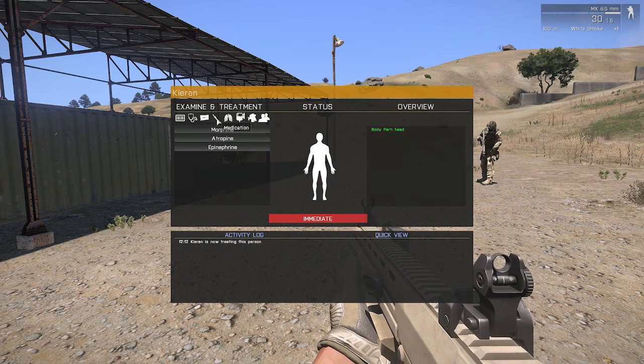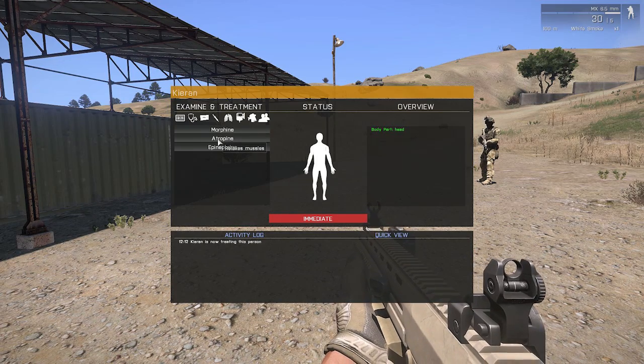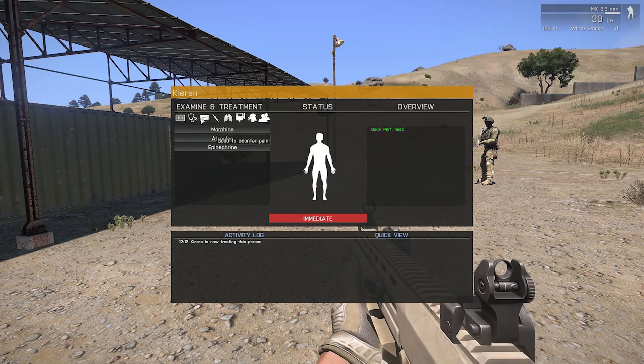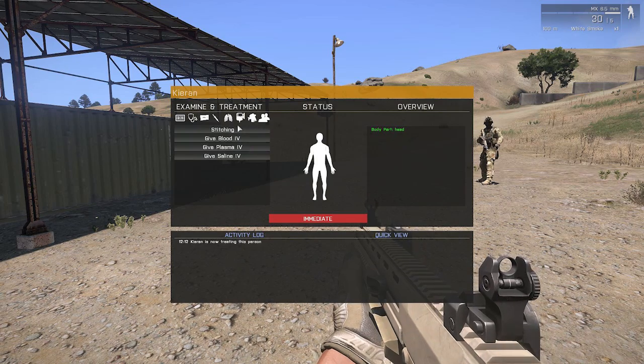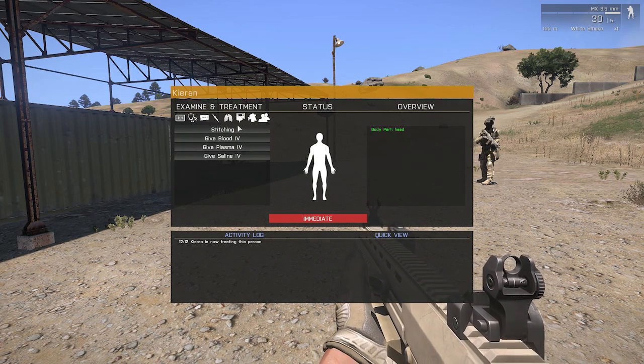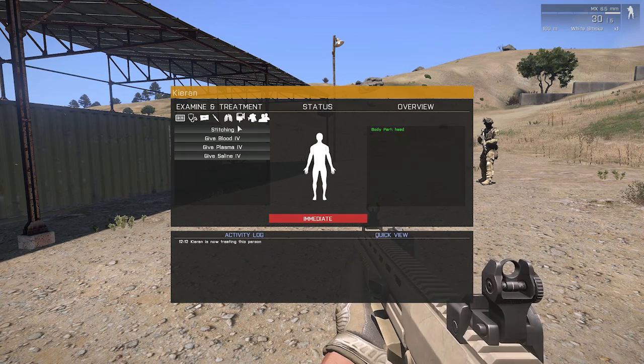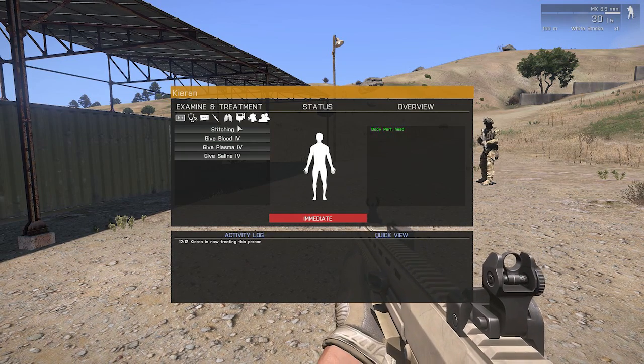Depending on what level of realism you choose for the combat medical system, things such as the drugs and advanced airway treatments may be limited to certain classes, such as particular medical classes. And we will have custom items for these, so you can't give blood IV without having the blood bag.